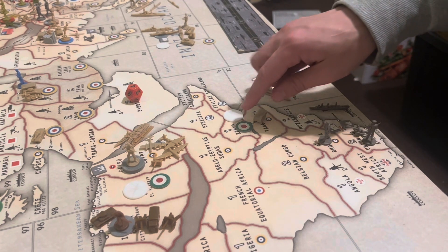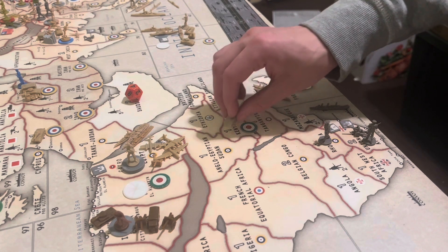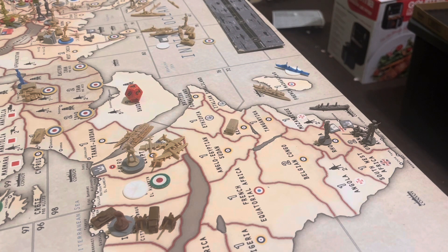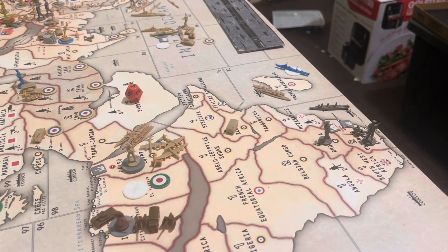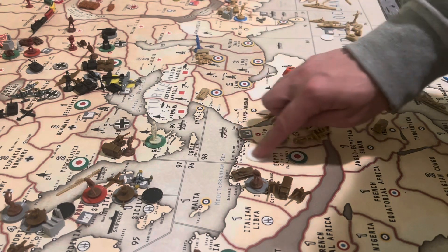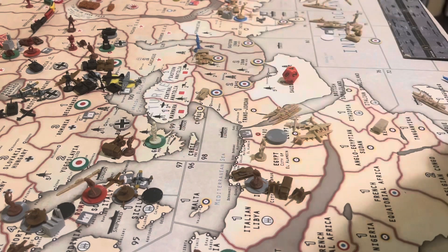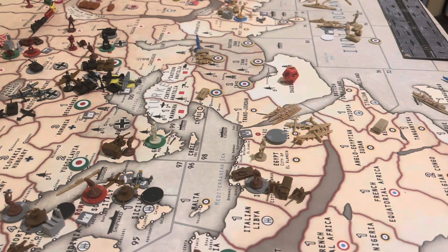Down over here we got Kenya that the Italians have. I'll mechanize and we'll retake that back from the Italians, and soon there will be no more Italians. Over here in Cairo, I'm going to be bringing one infantry into Egypt, Al-Alamein, and retaking that back from the Italians.